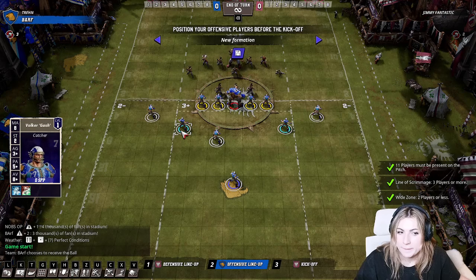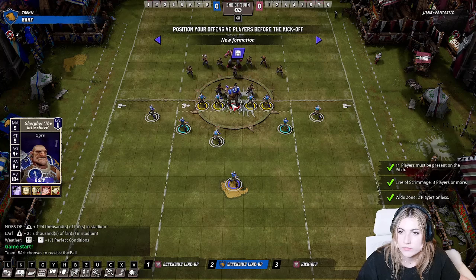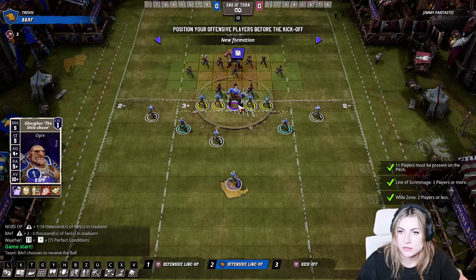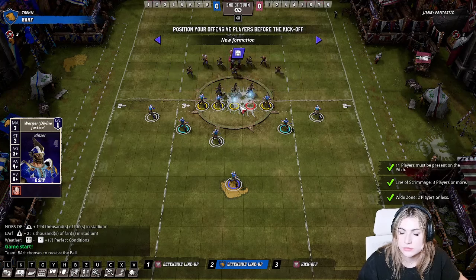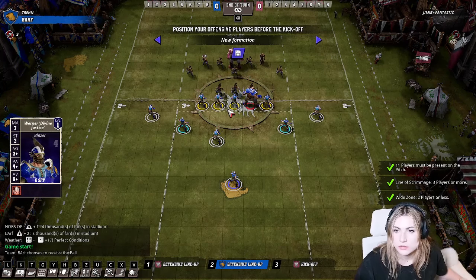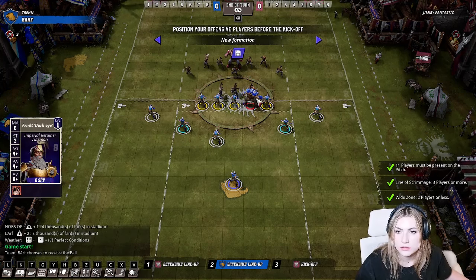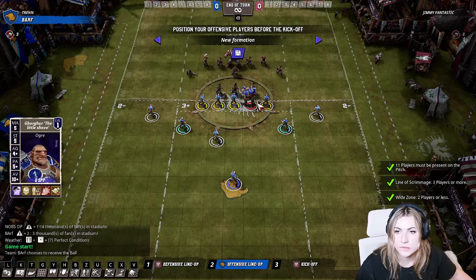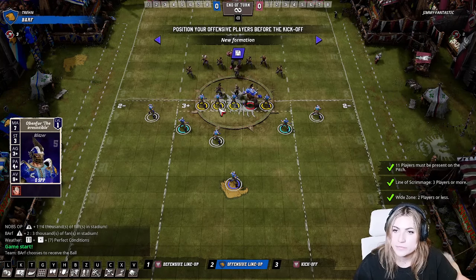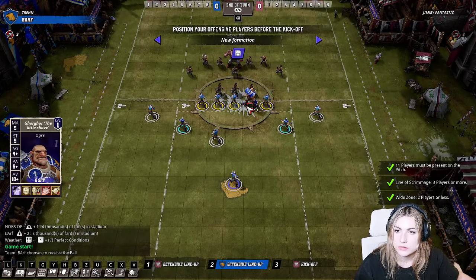The problem with the ogre on the end is you can block down the line and the ogre can three-die at the end. But if you have him in the middle, you might get fewer total blocks. In the middle his strength is more relevant, so blocking from the side is best but standing in the middle is best — you've got to pick your poison.